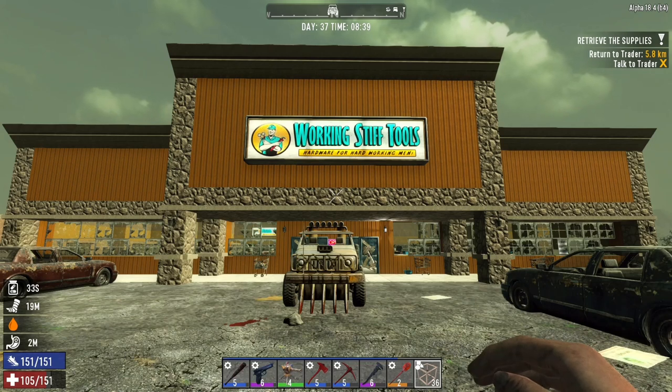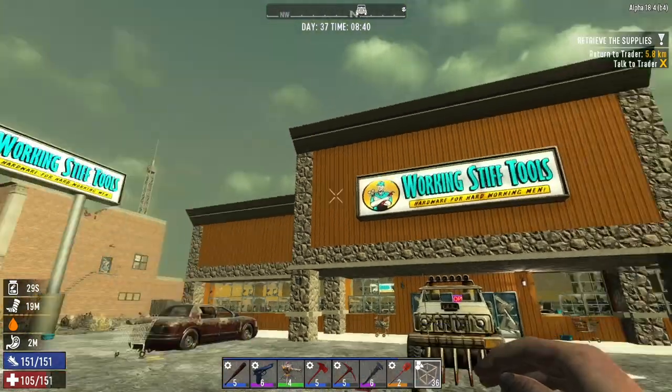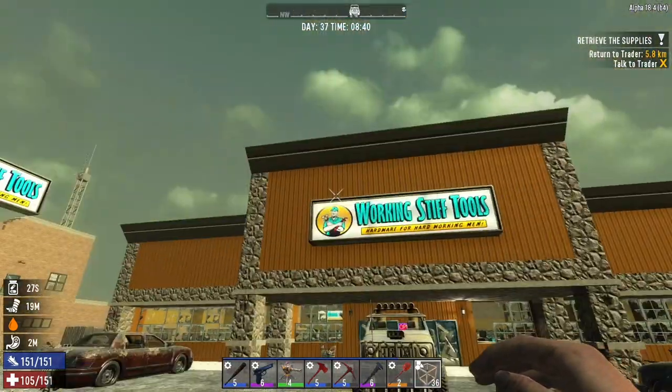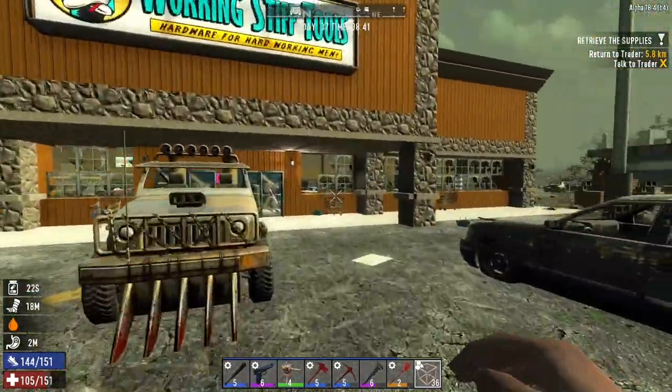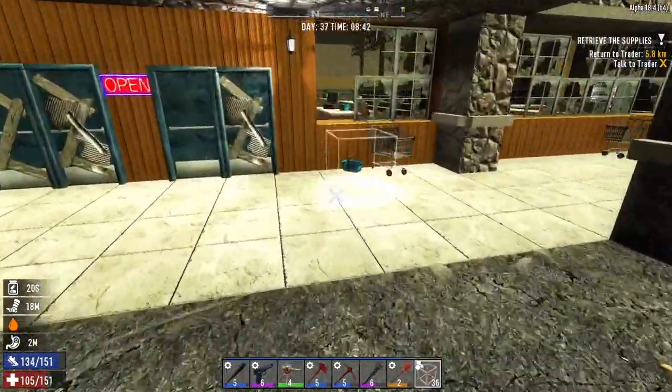G'day guys, how we doing? Welcome back to another video of 7 Days to Die Alpha 18. To pick up from the previous video, we're actually going to finish off raiding the Working Stiff and then head over to the bunker, as we mentioned last time.